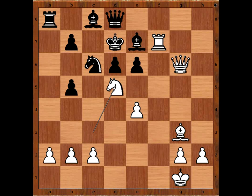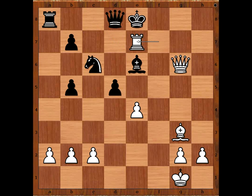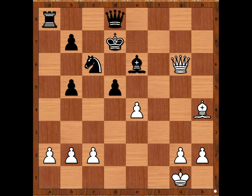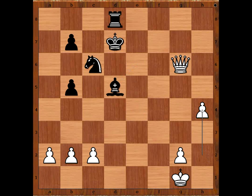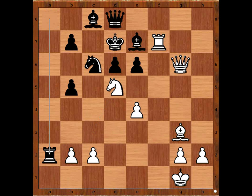What a move! Najdorf considered pawn takes knight and didn't like it, so he played rook takes pawn on a2. What's wrong with pawn takes knight? If pawn takes knight, then queen takes on d6, check, king to e8, queen to g6, bishop to e6, rook takes bishop, discovered check, king takes rook. Then bishop to h4, king to d7, bishop takes queen, rook takes bishop, e takes on d5, bishop takes pawn, h4, rook to g8, queen to f5 check — and white is winning, believe it or not. That is why Najdorf captured the pawn on a2.